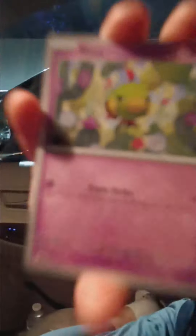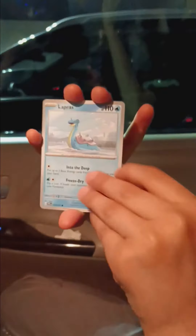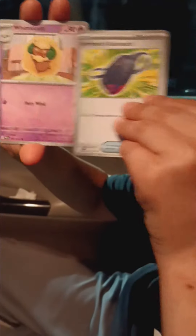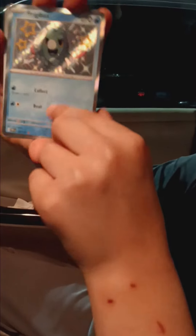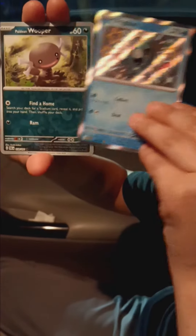Okay, let's see what we get in pack number two. We got Natu, Paldean Student, Cottonee, Lapras, Curlia, Mimosa's Backpack, Whimsicott. Ooh, Shiny Frigibax! Let's go. We got one of the Shinies and a Paldean Wooper.